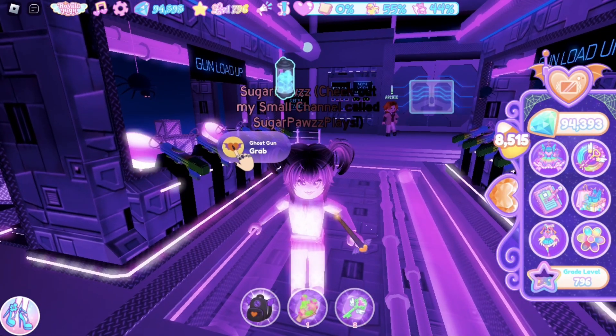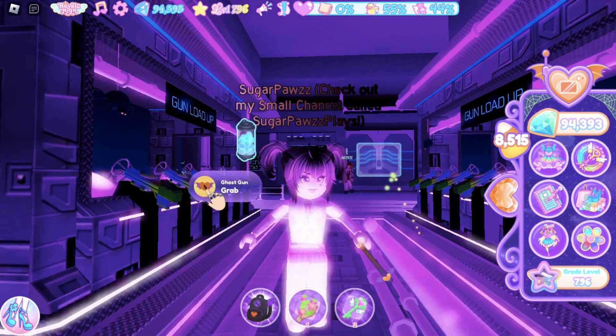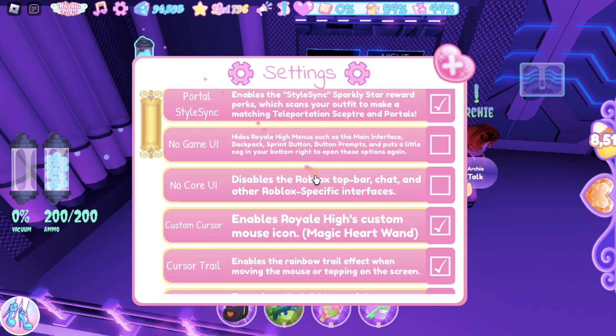If you're not going to zoom in on your character, the first thing you're going to do is take all of your accessories off. Grab a ghost gun and change your filter to colorful brightness.